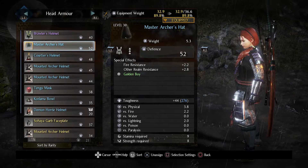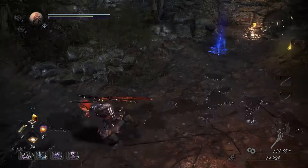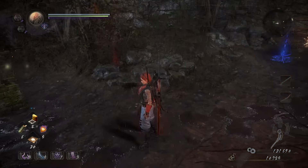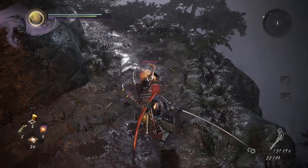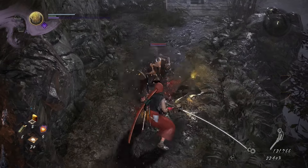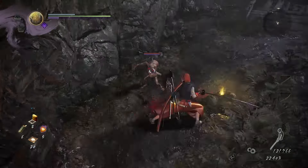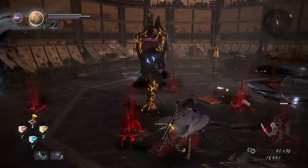Your armor also affects your playstyle because of equipment weight and the toughness you get from it. Equipment weight affects your agility — the higher the percentage, the less effective your dodges are going to be, and the increased amount of ki is used to perform dodges and attacks. With lighter armor your dodge is more effective and you can perform more dodges and attacks because they use up less ki. Wearing heavy armor gives you more toughness, meaning you take less ki damage from enemy attacks, making blocking more effective.